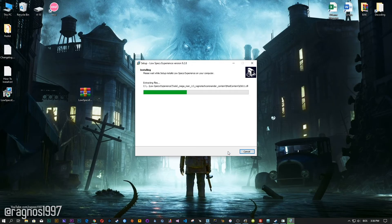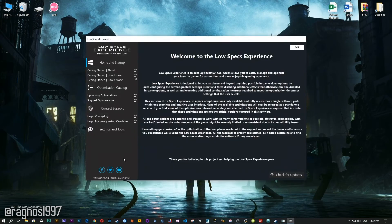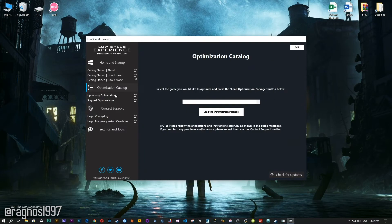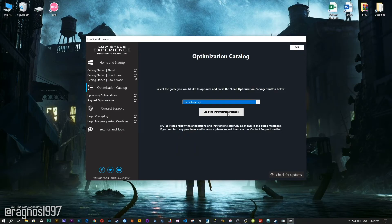Now, start the installation process for the Low Specs Experience. Once it's done, start it from your Desktop shortcut and head over to the optimization catalog section. From this drop-down menu select the Sinking City and then press load the optimization package.